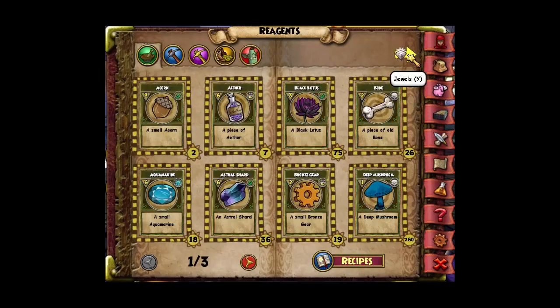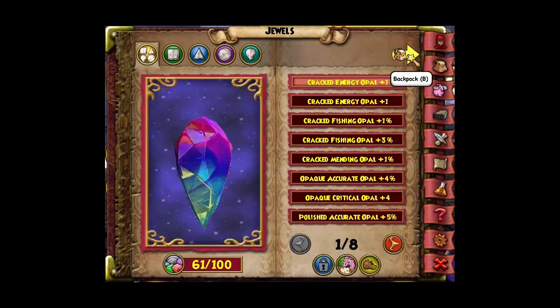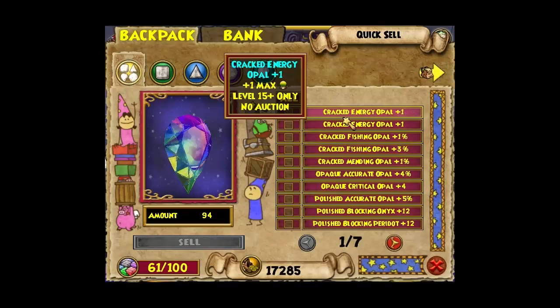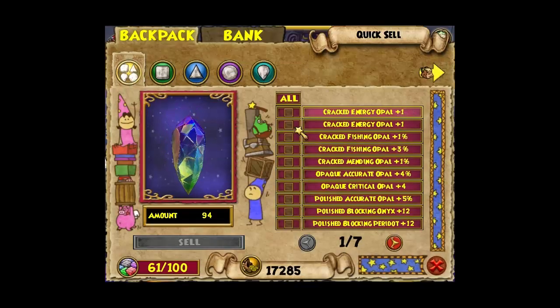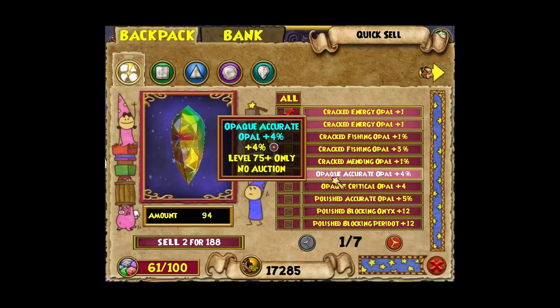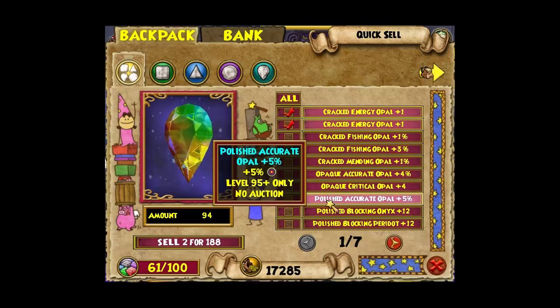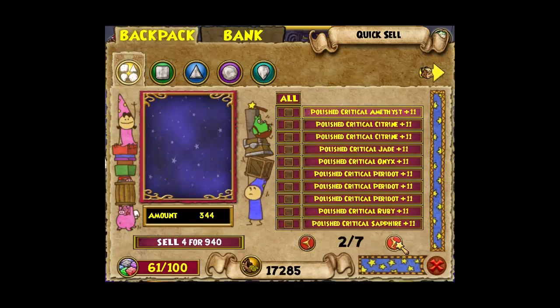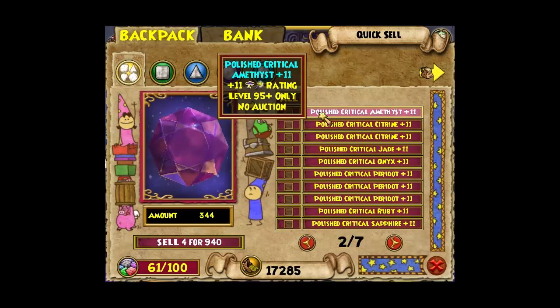I can sell some of these jewels. I don't need half of these. It's only 32,000 to hatch anyway, so it's not that bad. The lower the stats — the numbers, the pedigree — everything: the lower they are, the cheaper it is to hatch.